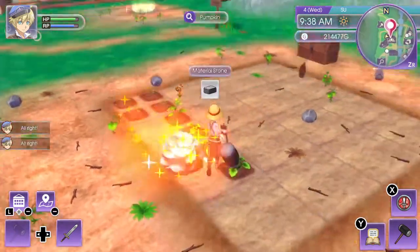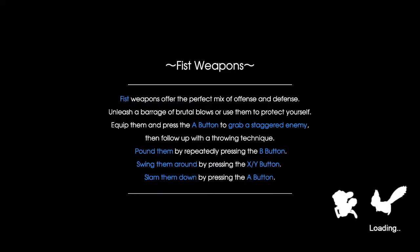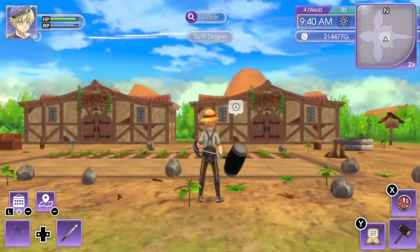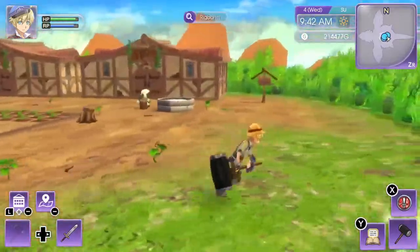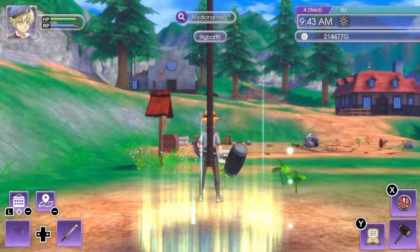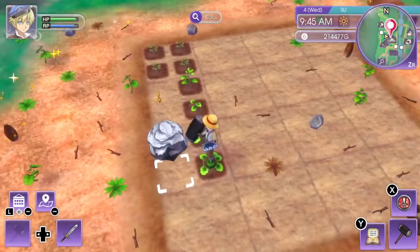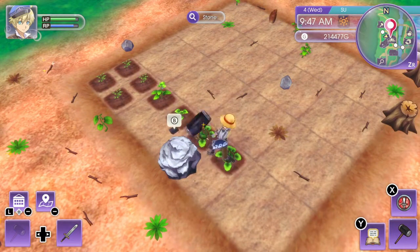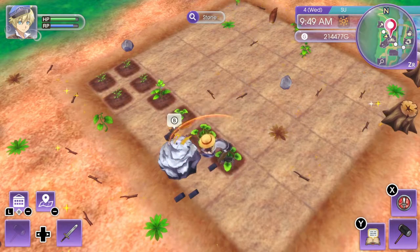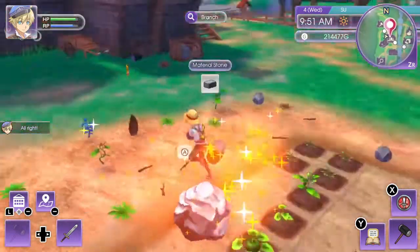So every time you load the area, for some reason they reset the amount that is inside of them, as long as you don't go over the limit. You have to hit it eight times for the normal looking ones. For the ones that are cracked — slightly cracked — and the ones that are like clay or the tanner looking ones, I think it's two times. So it's one, two, three, four, five, six, seven, eight — bada bing bada boom, collect your stuff.